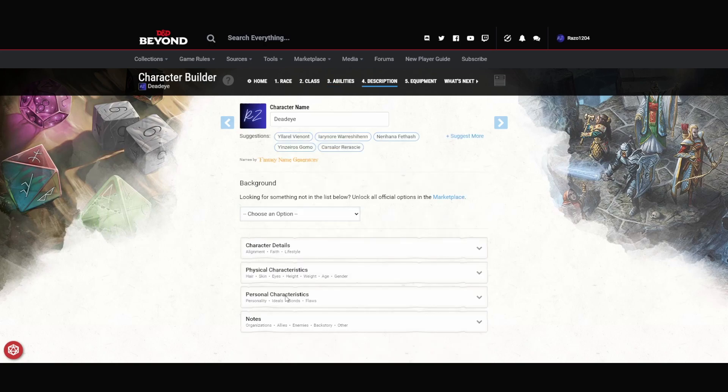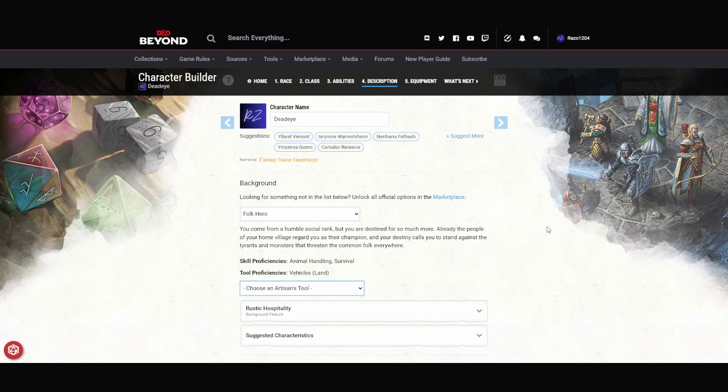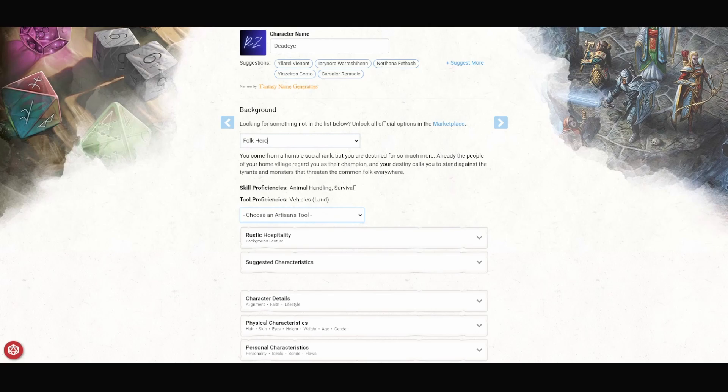For the background, I'm going to go with Folk Hero. You could also go with Outlander — there's not a huge difference; it just kind of depends on the flavor you want for your character. I find myself not picking Folk Hero enough, so that's why I'm going to go with it this time. The important part is that it gives you Survival. I find it's pretty important to have somebody with Survival in your group — why not us? We've got a decent wisdom. We're a ranger-kind of character; it just fits what we're doing.